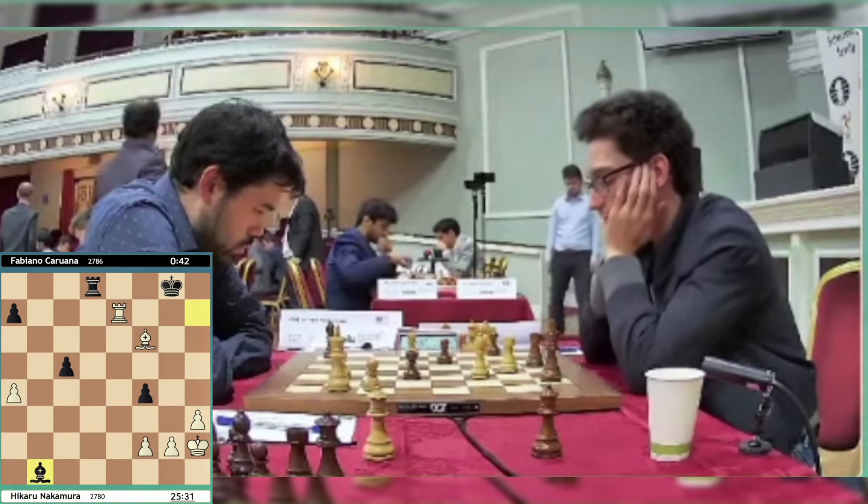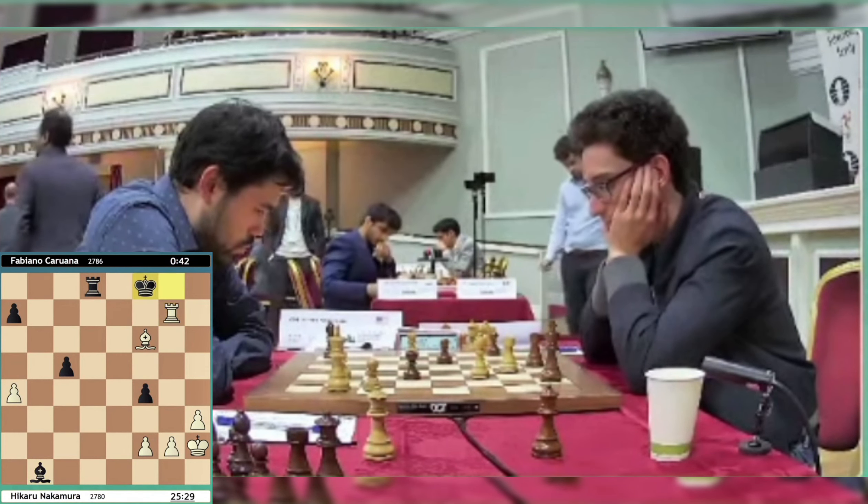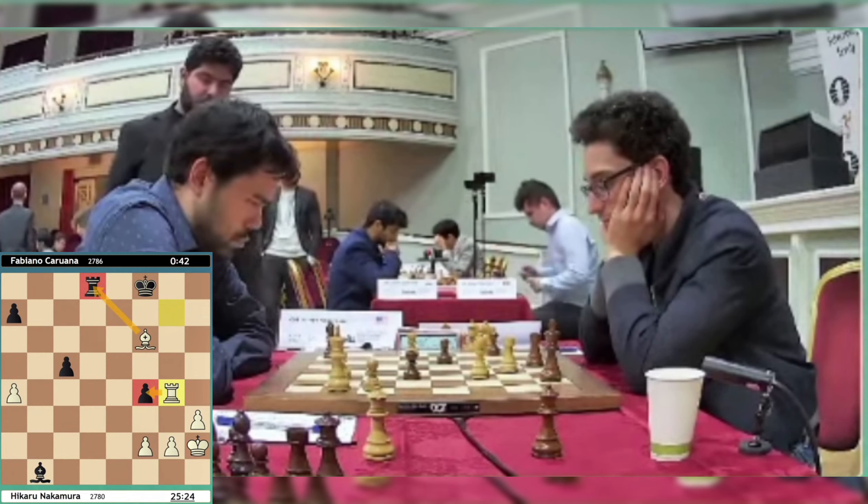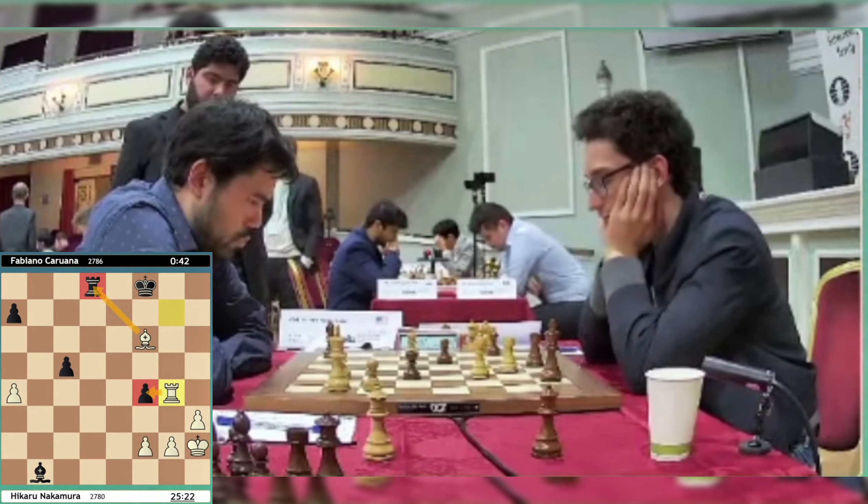I would be tempted to go rook to g7 and then just pile up on the f-pawn as well. I think this pawn — if the f-pawn drops, that would signal the end of the game.